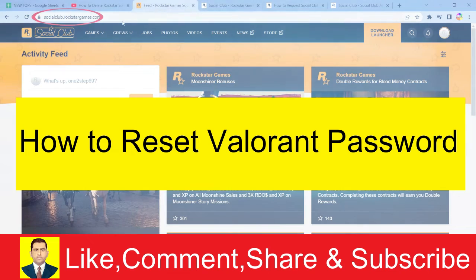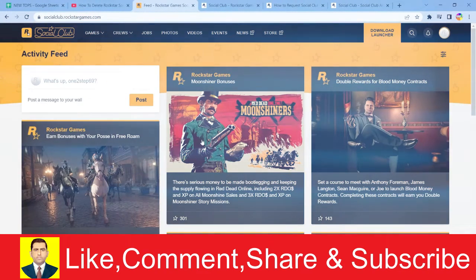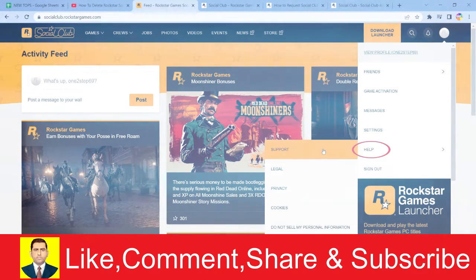First, search for socialclub.rockstargames.com. Once you come to the official website and log in to your account, click on your profile picture and click on Help and go to Support.